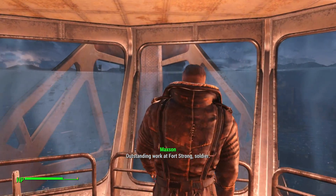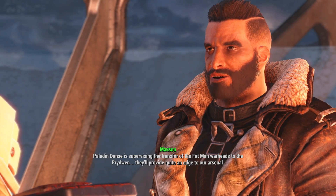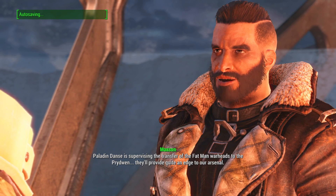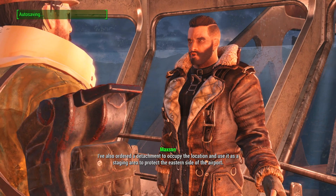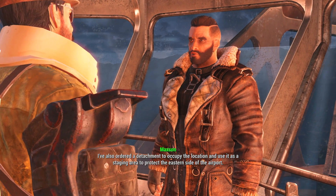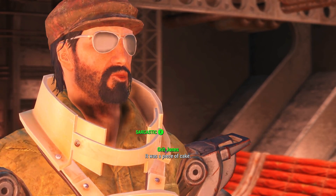Maxson: Outstanding work at Fort Strong, soldier. What happens at Fort Strong now? Paladin Danse is supervising the transfer of the Fat Man warheads to the Prydwen — they'll provide quite an edge to our arsenal. I've also ordered a detachment to occupy the location and use it as a staging area to protect the eastern side of the airport. All in all, you handed us quite a valuable location. It was a piece of cake.